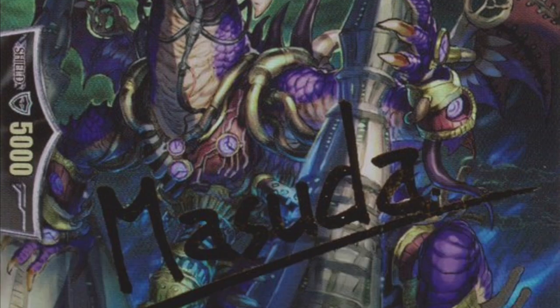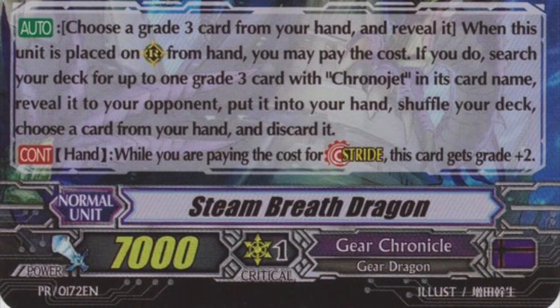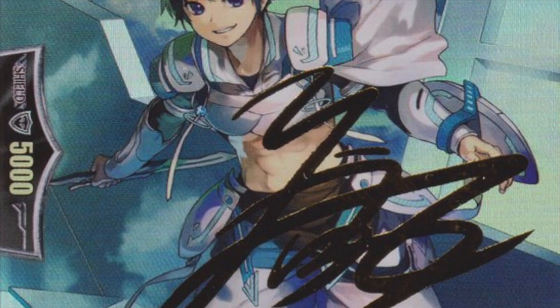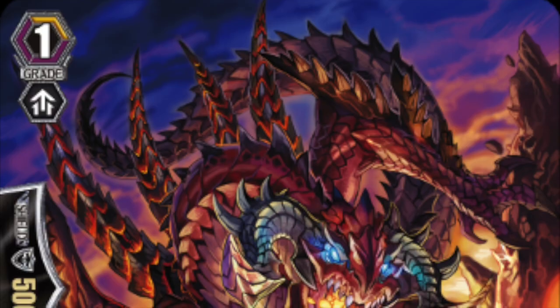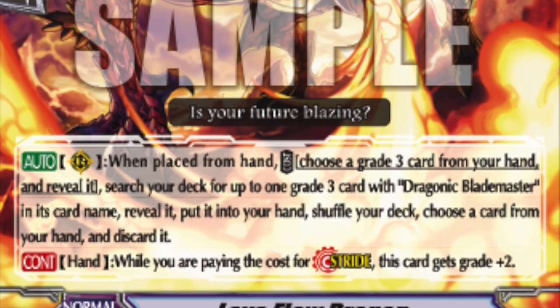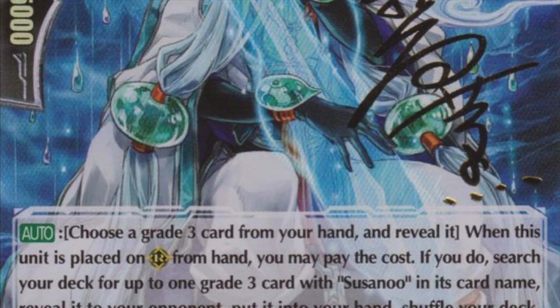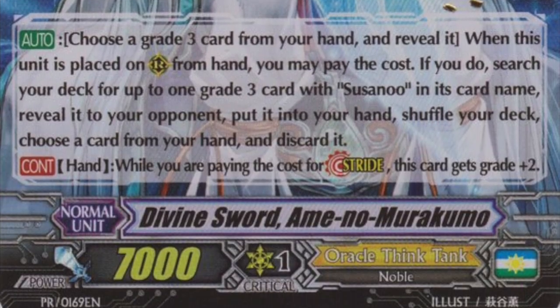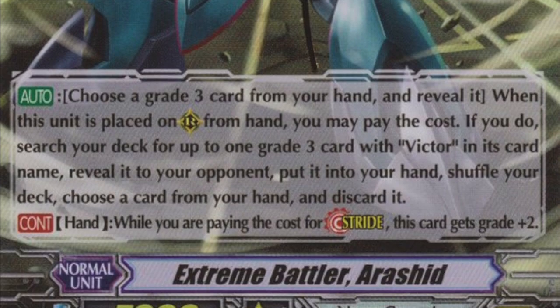One more thing — stride fodders are a thing: grade 1 units with the ability to increase their grade by 2 to fulfill the stride cost. Very important if you're considering playing any of these clans down the line; you'll probably need a playset. They also help you fix your ride as well, and if you're asking why, go watch my Legion vs Stride video — stride cost is going to be expensive in Zero, and these units you'll definitely find handy.